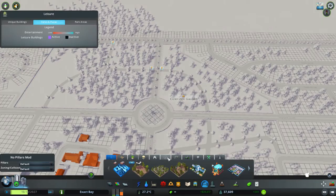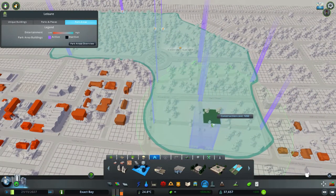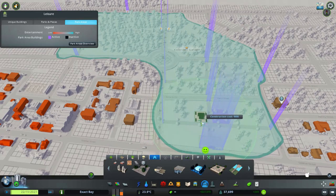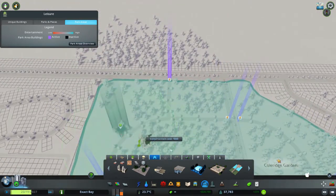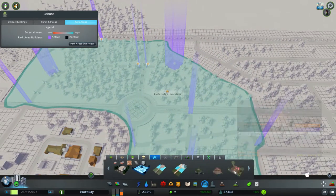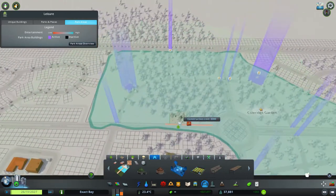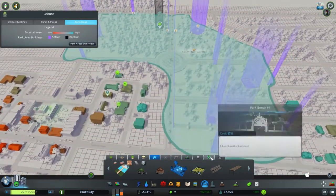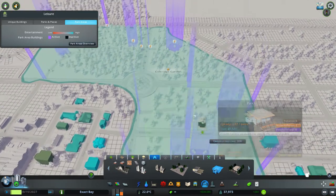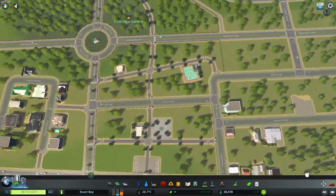What I'll also do is pop a few things into the park just to see about getting our park rating up a little bit. We'll grab the info booth over here, and I'm going to go with another info booth over there. Let's do some trampolines and a bit of a playground maybe right over there somewhere. Probably need a restroom - we'll go with one over here and maybe one over there. That's pretty decent in terms of park stuff.